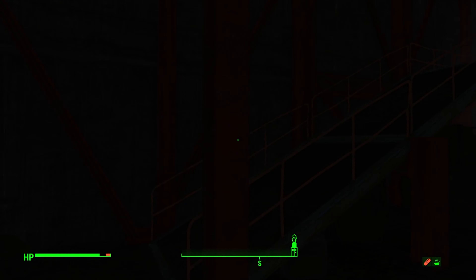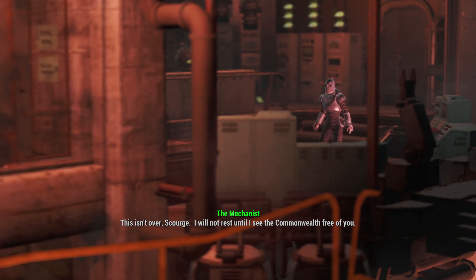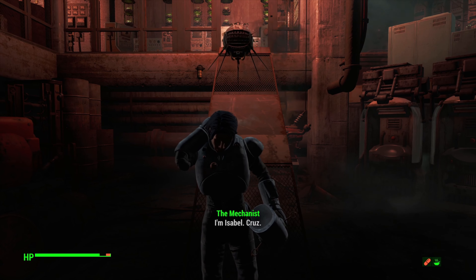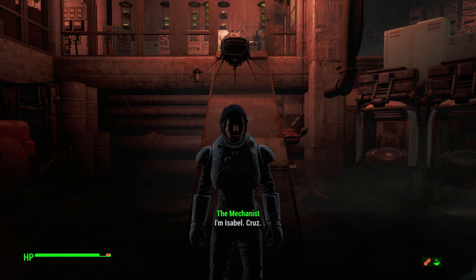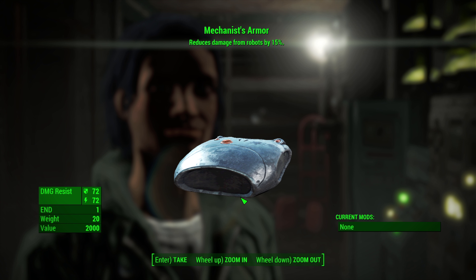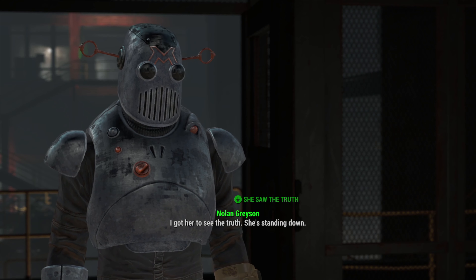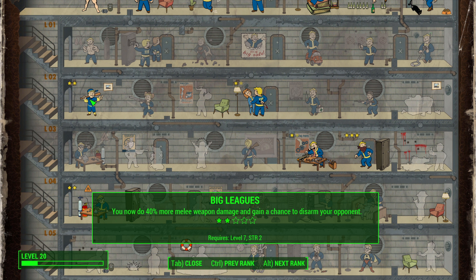We get into the main sanctum of the Mechanist and they appear before us — not good, as we have to deal with waves of robots. We use lots of healing items and a lot of Jet. Thankfully the Mechanist detonates robots when we stun them, removing them as threats. This section took over 20 attempts, but through trial and error we eventually come out on top. We convince the Mechanist to talk, pass all the speech checks, and Isabel reveals herself, giving us the password to take over the facility.